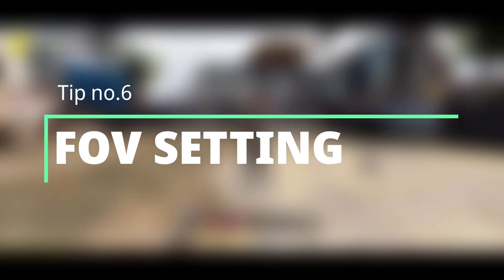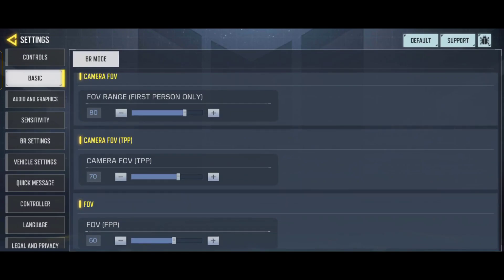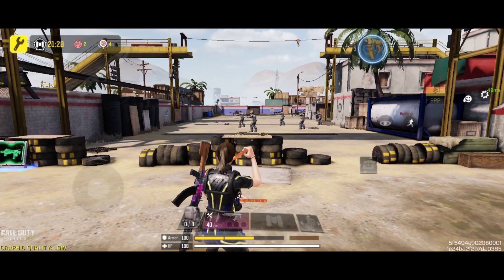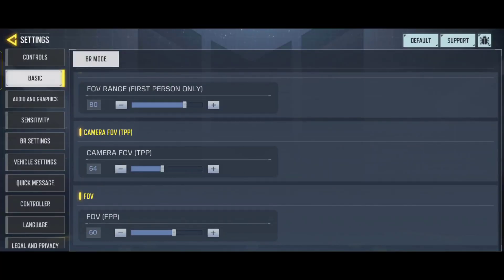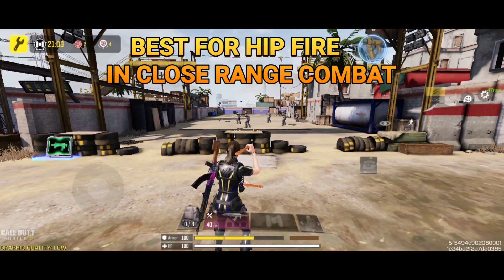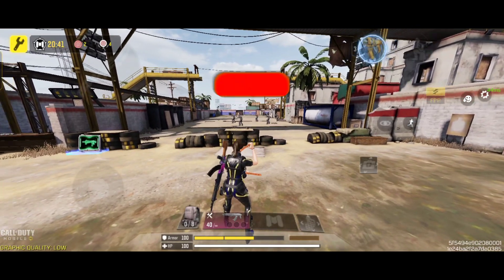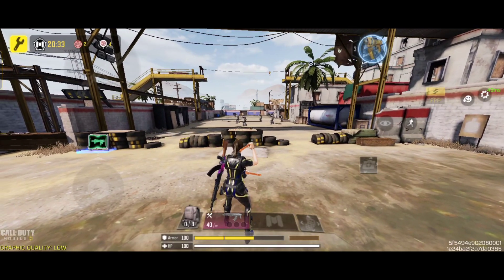Tip number six: FOV setting. Let's talk about the camera FOV setting — it simply means the field of view according to camera view. Set the value to zero and observe your character and their front area. Now set the value to 65 and see the difference — your character is more visible and the camera FOV gives a wider view. Now set it to the maximum value: your character is fully visible and the camera angle is wide too. If you are using a high-end device or iPad, set the value to maximum.